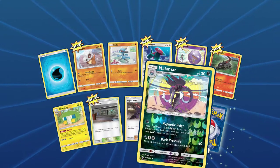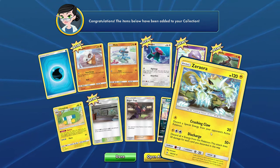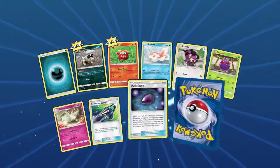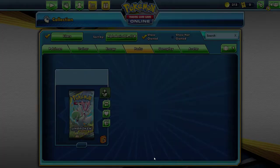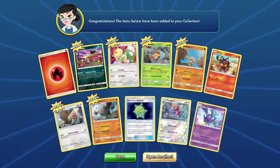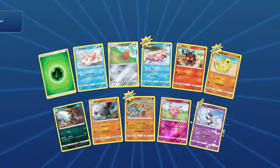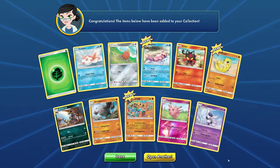There's a Malamar — I think that's a reverse holo. And Zeraora — I think I got this one too, this is the electrical cat I was talking about. Getting some good cards added to our online deck. Persian. Got a Crobat — here's the holographic Crobat, so it's actually pretty cool. It is fairly accurate with what you get in the pack versus what you get in the online version, which is kind of neat. A Clefable and a Meowstic.